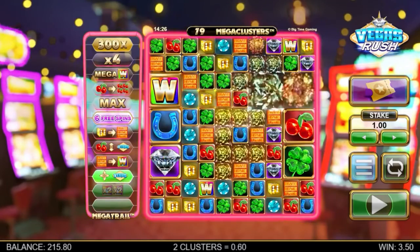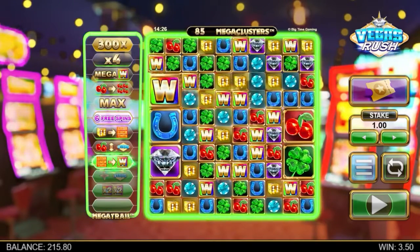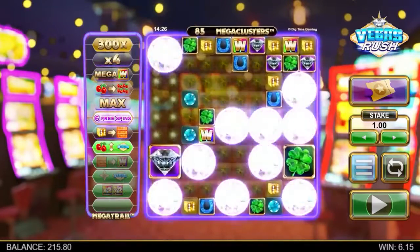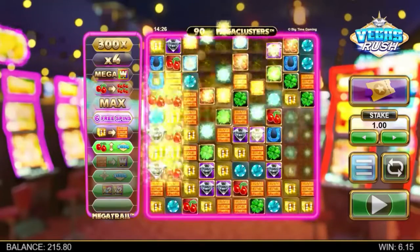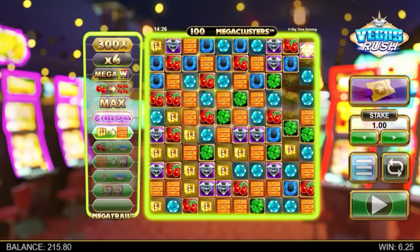Starting with a 5x5 grid, reactions and bonuses can turbo charge you up to a 10x10 grid of 100 symbols. And that is what maximizes your chance of scoring those epic runs of reacting wins.